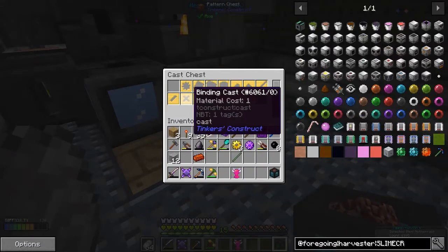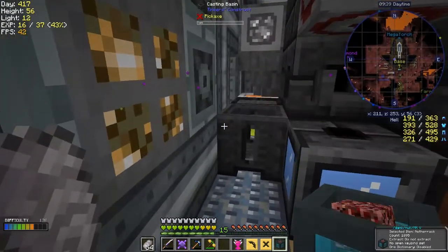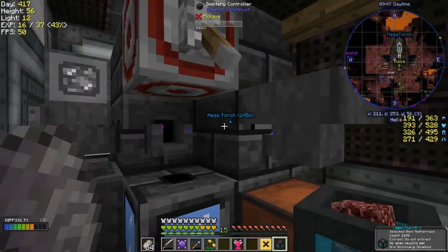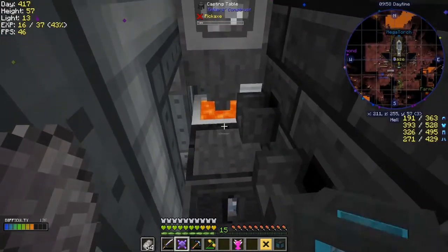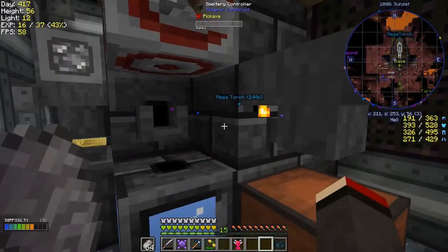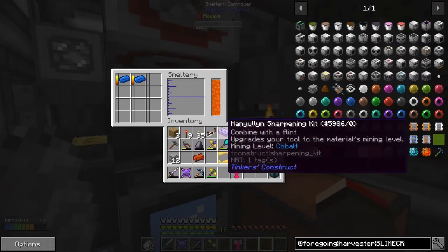Getting the binding and the pickaxe head out. I had a problem with this - it was definitely not working. We have to let these two smelt up and then we can do the binding. I could put the binding on this one over here. That should be just about done - not quite yet, it doesn't go that fast.